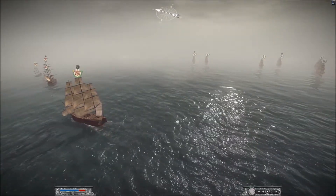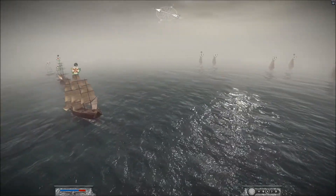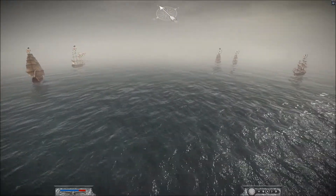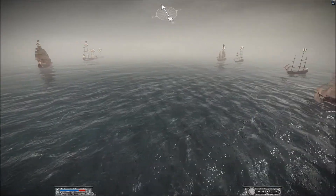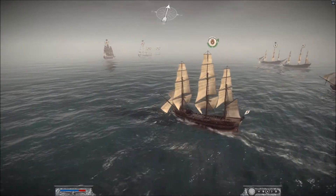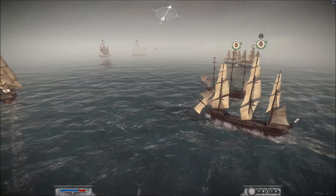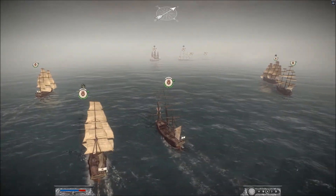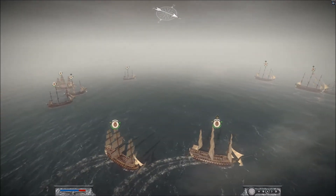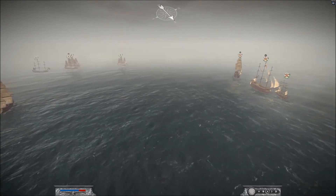In the fleet dispositions, the Spanish are sailing downwind and we have the upwind position — or we're taking it. Port is downwind. I'm going to try to sail and get around those guys. I'm going to take my frigates and try to take the stern of that 122.